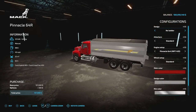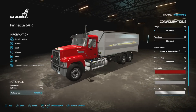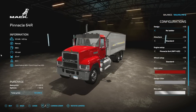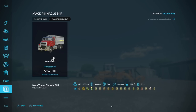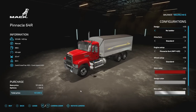Next up from the ARM Team we have their Mac Pinnacle 64R — a really nice grain truck we talked about in farming news earlier this week, and it's out now. 425 horsepower, manual transmission, 886 liters of fuel, 49 mph max speed, 22,000-liter capacity for the back, weighs 8.9 tons. It only holds eight different grains plus seeds and solid fertilizer — no grass or forage. It is strictly for grain use.